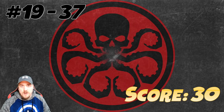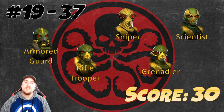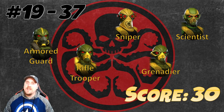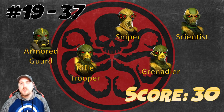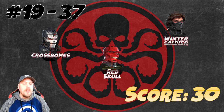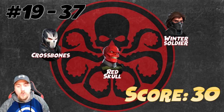The Hydra characters on this list are: Minion, Sniper, Scientist, Grenadier, Rifle Trooper, and Armor Guard — another team great in war but not very useful outside of it. But there are more Hydra characters to talk about: Winter Soldier, Red Skull, and Crossbones also share that score of 30.